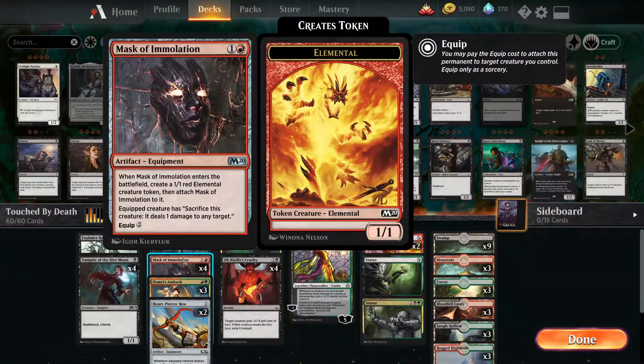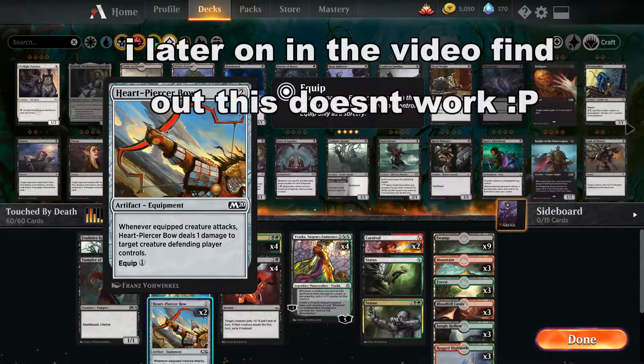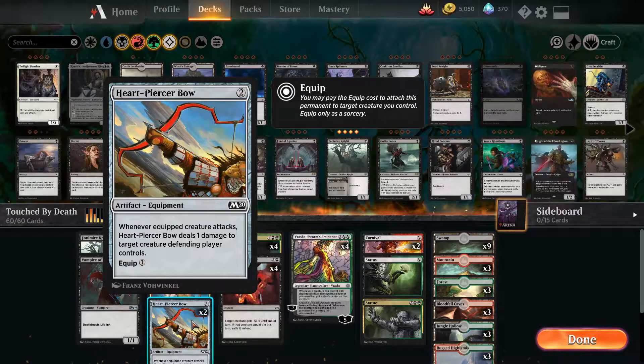How do we do that? Well, we have Mask of Immolation where we sacrifice one of the creatures and basically it just insta-kills any creature the opponent has. Or we have Heartpiercer Bow, a card you never see played — one of the oldest cards from M20, M19, all that stuff. That basically is a 3-mana: attack with the creature and kill a defending player's creature that they control. So it's a very, very strong combo. I really like it.